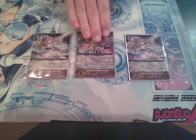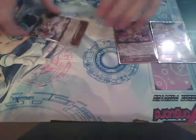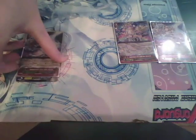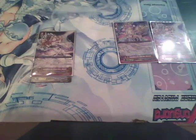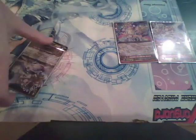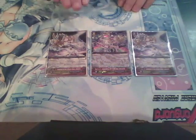G Units usually have 15 plus base power. That means that when they are on your Vanguard circle, they cover up your previous Vanguard, and that unit's power is added to your G Unit's power. So right now, a Morse would be at 25. They also have triple drive, meaning you get three drive checks when you have a G Unit as your Vanguard. Additionally, they are counted as grade 4.